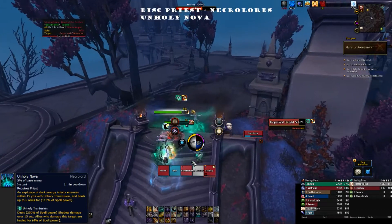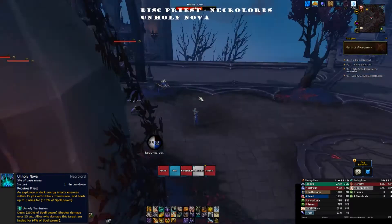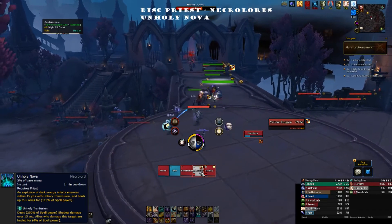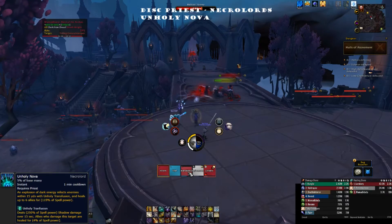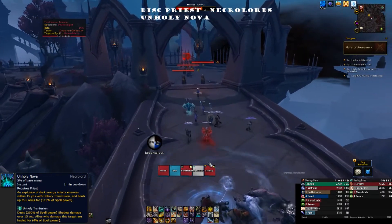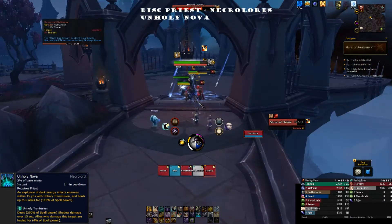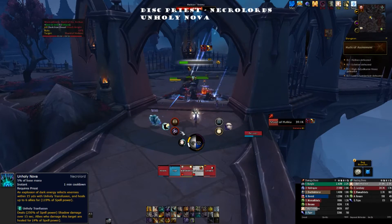Unholy Nova also applies a debuff called Unholy Transfusion to enemy targets — a DoT lasting 15 seconds that deals a percentage of your spell damage. More significantly, any friendly players who damage targets affected by Unholy Transfusion get healed for four percent of your spell power. So you get an active burst heal from the initial nova, plus a passive heal from Unholy Transfusion over the 15-second duration.